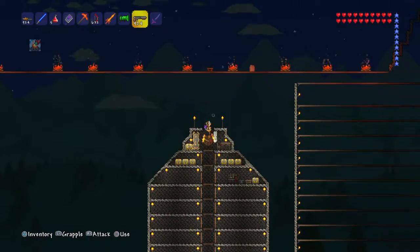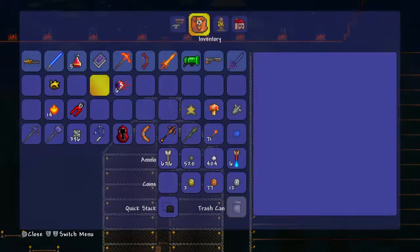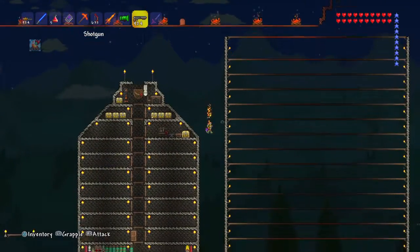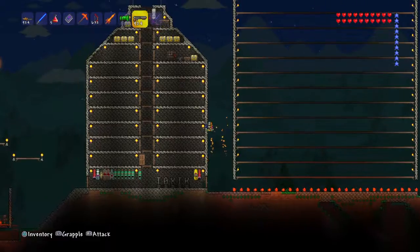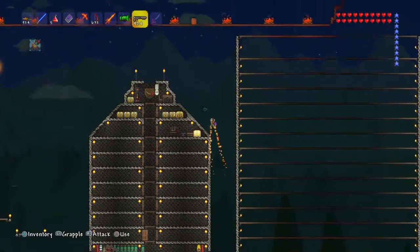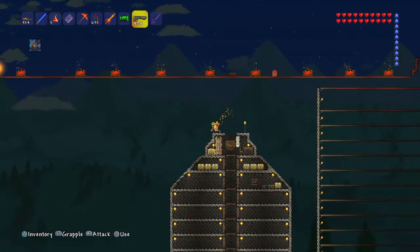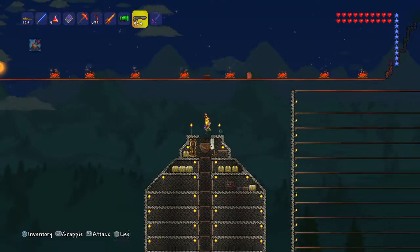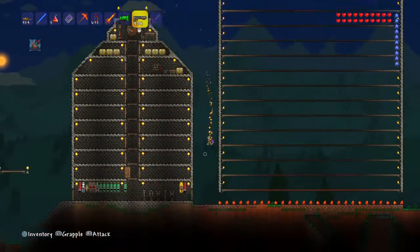I really need to fight Plantera for two reasons: I need to fill this crimson key mold, and I need to get into the Lizard Temple — or I'll just call it Golem's Temple — because I really want to fight him to get the picksaw so I can break those bricks in Golem's Temple.